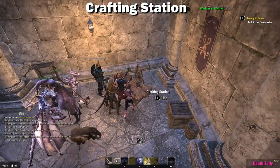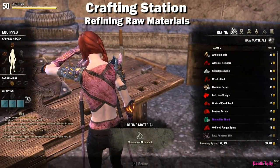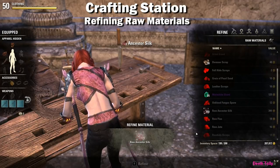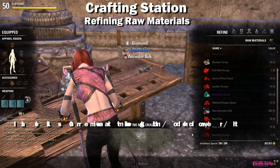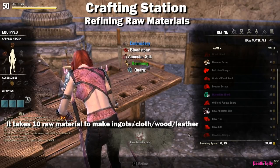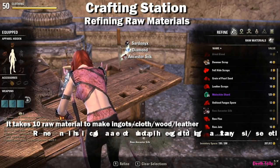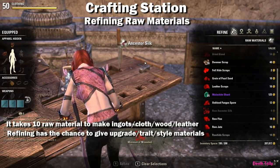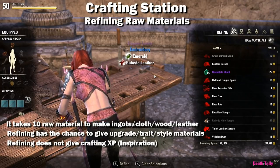Once you've gathered some raw materials it's time to head to the crafting station. The first thing that comes up is the refinement tab. This is where you take those raw materials and turn them into materials you can use to create a piece of armor or weapon. It takes 10 raw materials to make crafting materials. Refining ore makes ingots, refining plants or leather scraps makes cloth or leather, and refining rough wood makes sanded wood. Every time you refine you have a chance to get style materials, trait materials, and upgrade materials. Note that refining does not yield crafting experience.